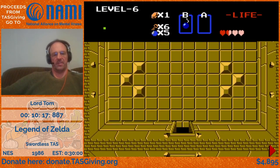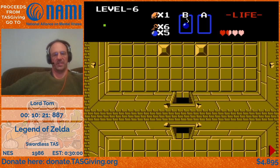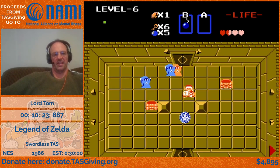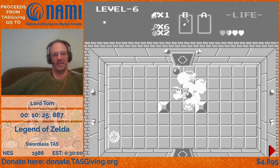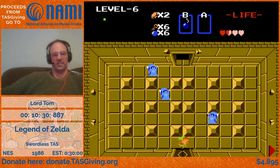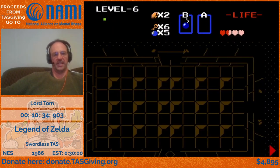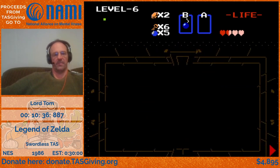Rooms like that with all those bats were a little bit challenging swordless since you have to use bombs, and the bats are only somewhat limited in how much you can manipulate them. Whereas a lot of the other enemies, like Dark Nuts, you can pretty much use the RNG to get them to move wherever you want.